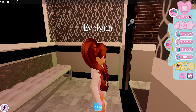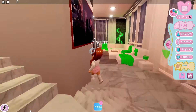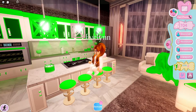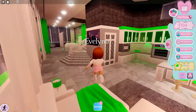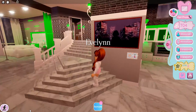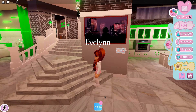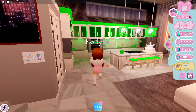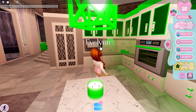Hi guys, welcome back! Today I'm gonna show you how to catch your house on fire in Royal High. I like to catch this apartment on fire a lot in the game. Let's get started — first I'm going to turn off all the lights and close all the doors. You could just turn the microwave on, and next turn your oven on.